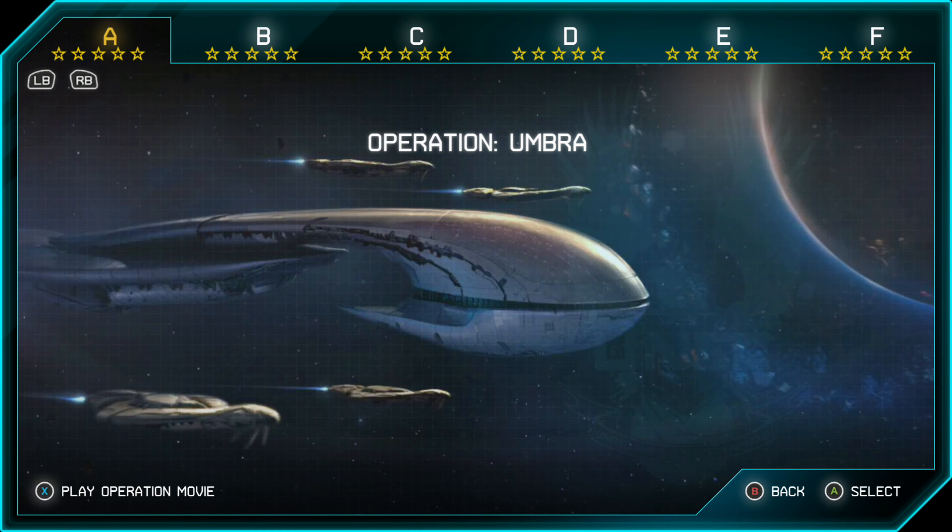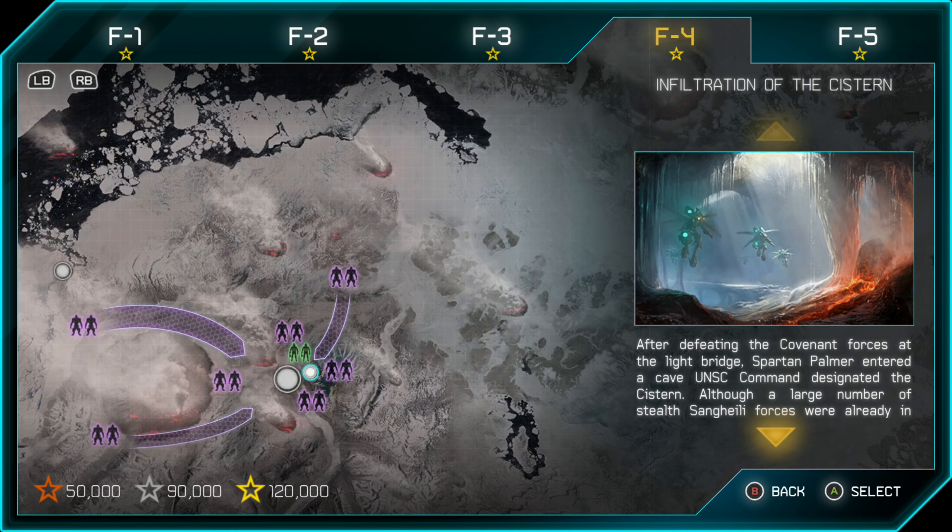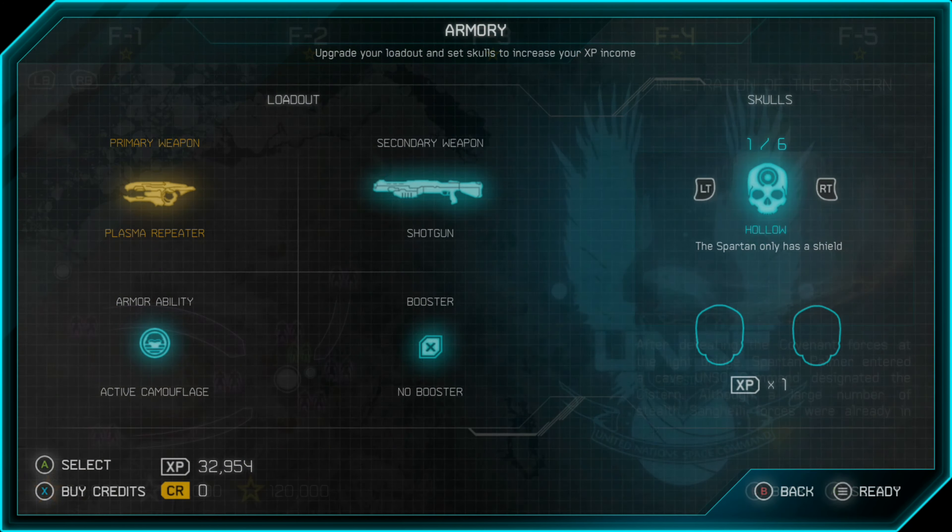What's up guys, Silver here with another Spartan Assault Achievement Guide. This time we're doing Vidmaster Challenge 2.0, which is Complete Operation F, Mission 4 with the Blind and Thunderstorm Skulls active.